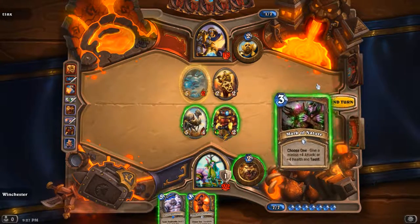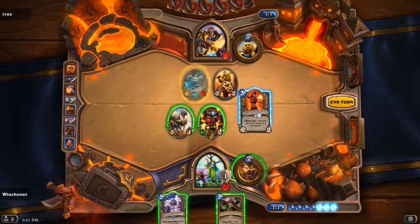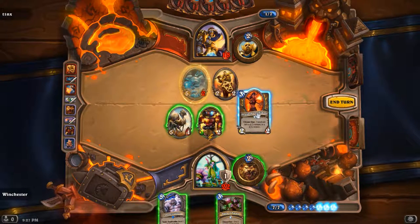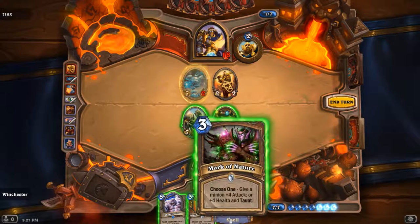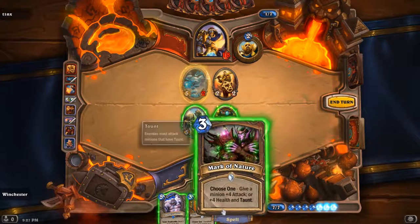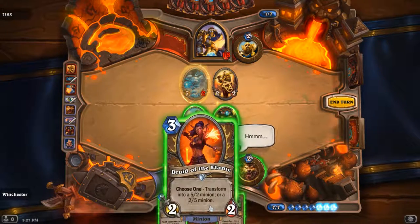Okay, that's fine actually. Druid of the Flame as a 2-5. Then hit the 5-2 with my Mech Warper. Put Taunt on the Lost Strider and hit that. And then... that's it, just pass. It was actually a nice play for him — I could Hero Power as well. Some people would have just hit it and then used Argent Protector instead of hitting it first. A 5-2 with Divine Shield is more threatening than a 5-5 with no Divine Shield.